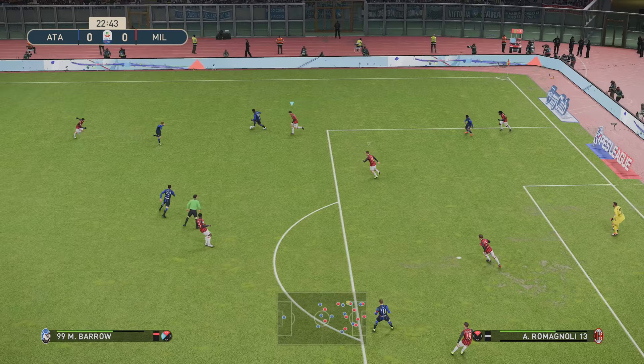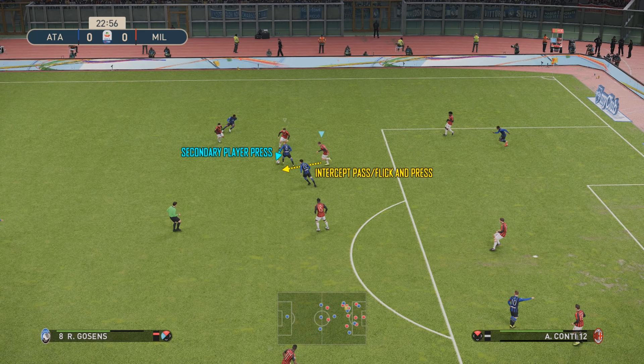Generally my defending is very passive — tracking runners, dropping deep, and getting numbers back in the box — as I find that's probably the most effective way to defend in PES 2019. What you can see here is waiting for the AI to make a mistake. They've passed the ball, he's under pressure, so I'm applying that secondary player press and then I'm just going to look to intercept any flick or pass to that one other player available in this scenario, and then I'm going to win the ball back very easily.